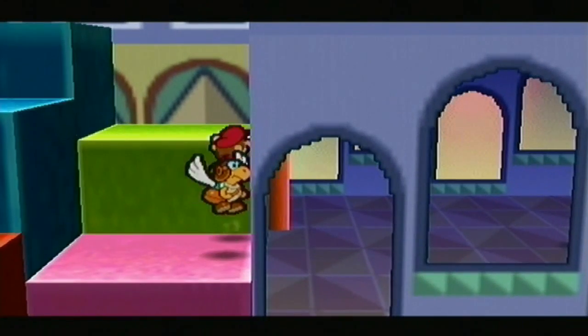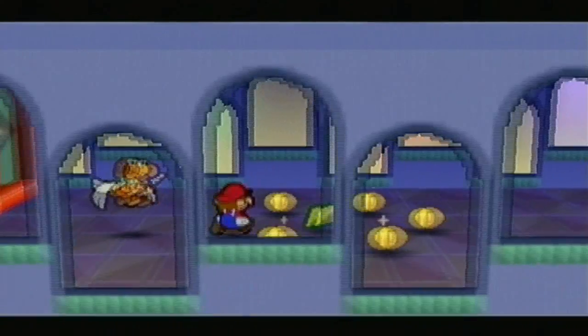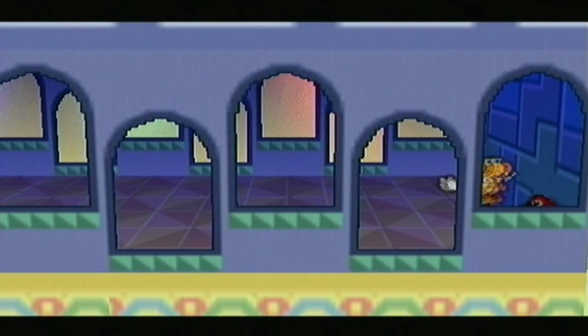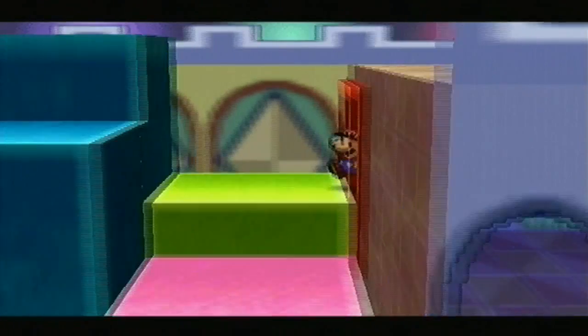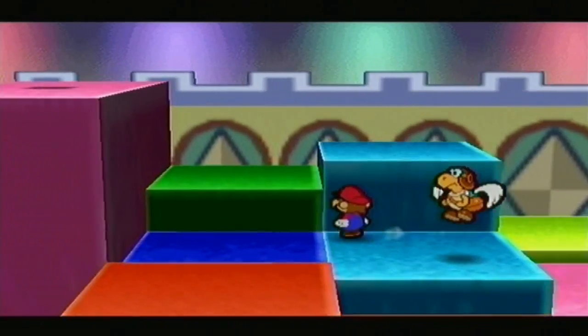Somehow we need to get inside here. There we go — hey, there's a star piece in here! That's nice. I'm surprised there wasn't a Shy Guy hiding there guarding it. A Shy Guy with a battle that you cannot get out of, which would have screwed me over pretty much, because again, I need to heal up but I can't — I don't have any items that heal.